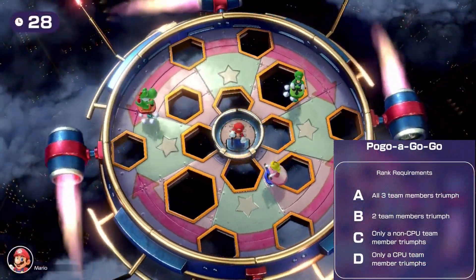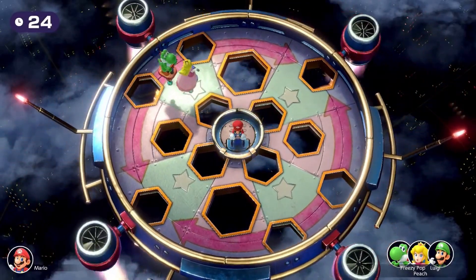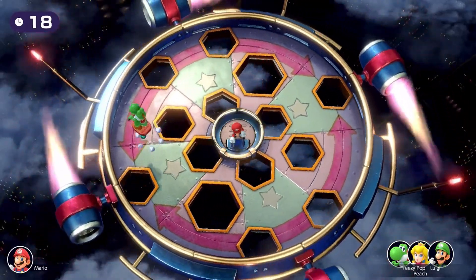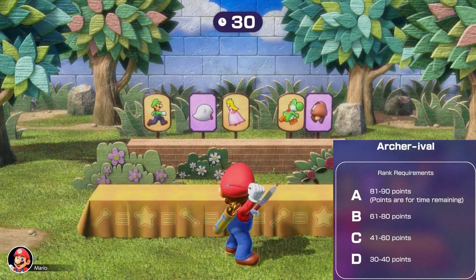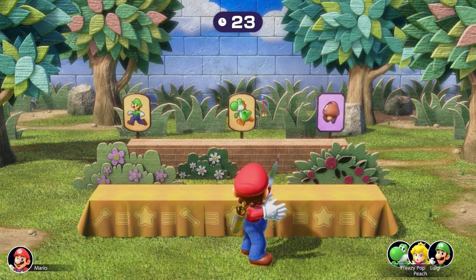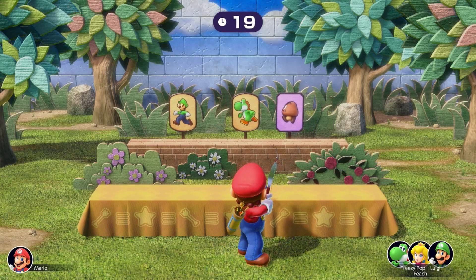Pogo a Gogo is another possible reset point, especially with CPU teammates. All 3 teammates must win the 30-second minigame, but your teammates have a tendency to fall. Best thing is to keep distance from each other to prevent bumping a teammate off the stage. Archer Ivald gives each teammate a point for each second they survive, with a max of 30 points per player. Luckily, there's a 9-point leeway, so an A rank can be achieved even without the whole team surviving.